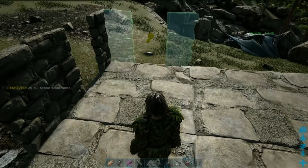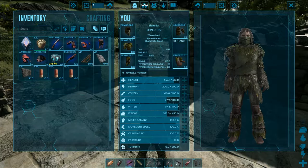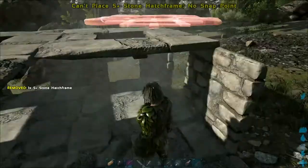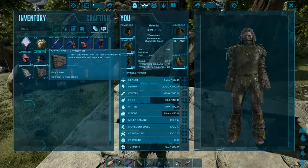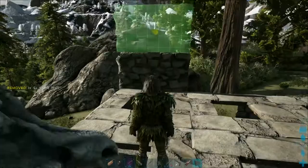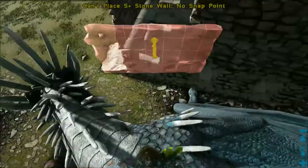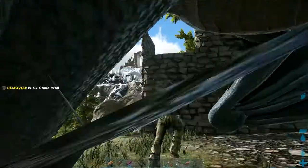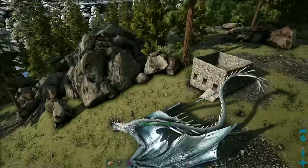First you have to build a special taming pen. Start by building a 3x3 square of foundations. Next, build one level of outer walls with door frames. Instead of a ceiling you will have to use hatch frames — so 9 of them. The second floor will be made of 2 levels of walls in order to prevent the Hyannodon from escaping. If you're not using S-plus mode it may also be practical to put a gateway on the second floor so you can release the tamed creatures out.